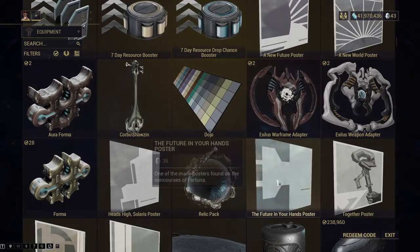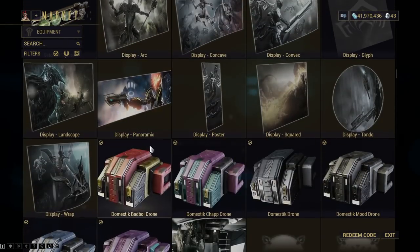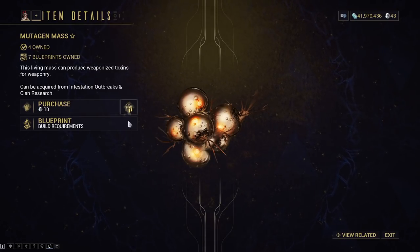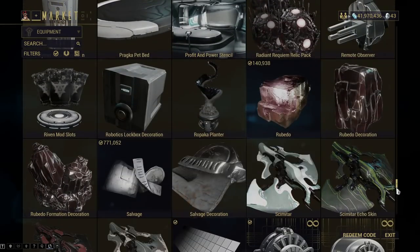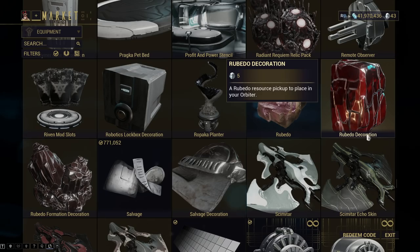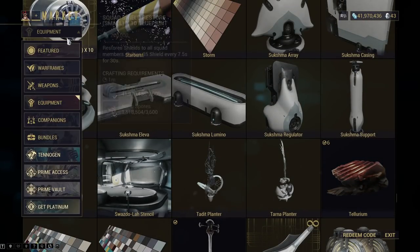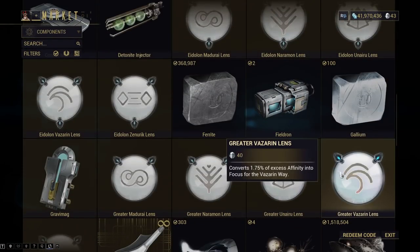I wouldn't bother buying Formas either. It's always up to how you spend and earn Platinum. Color palettes are one of the more popular cosmetic purchases, just because colors are beautiful. You can buy Mutagen Mass — never buy these. 10 Platinum for a Mutagen Mass is an insane ripoff. The market has a ton of noob traps. You can buy 450 Rubido for 30 Platinum. In my opinion, Warframe should remove things like these from the market — it's just such a huge noob trap when people think they might need to buy resources, when honestly the value is absolutely garbage.